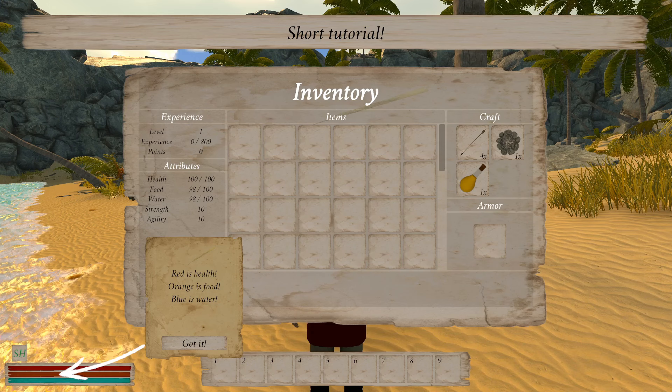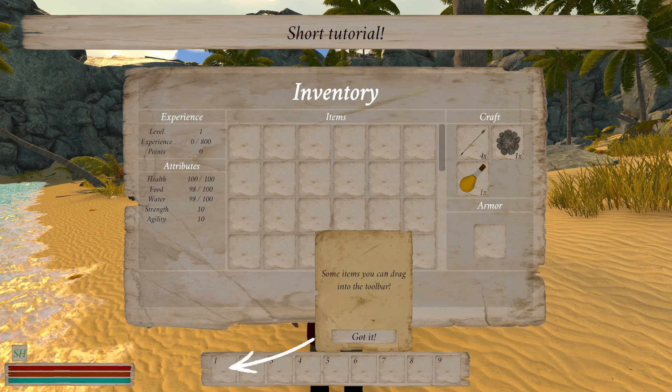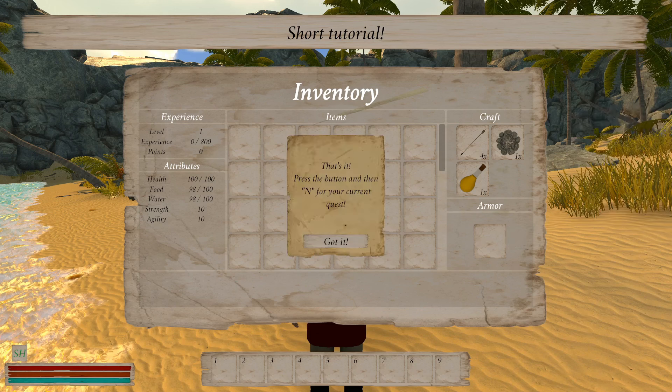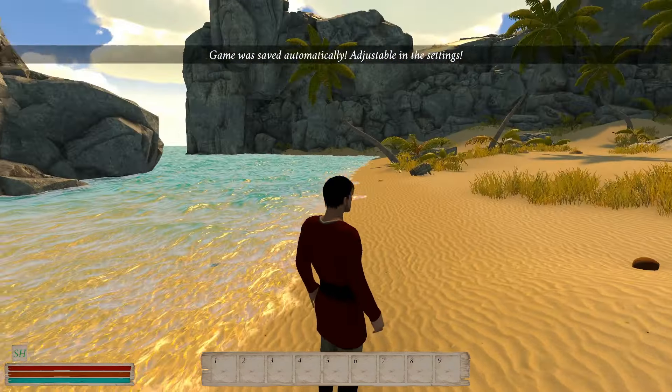Blocking increases your food consumption, sprinting increases your water consumption. Red is health, orange is food, blue is water. Here you'll find your collected items. Some items you can drag into the toolbar. Here you can create new items - so crafting. You can drag armor in here. Press the button, and N for your current quest.